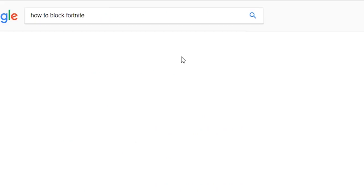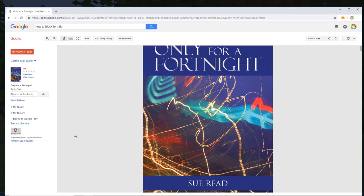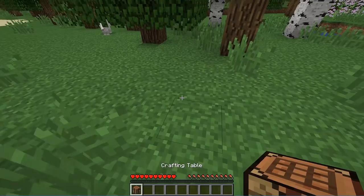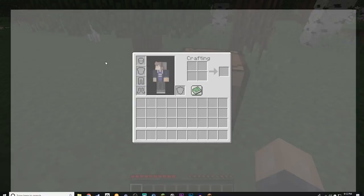You go to more first, then you go to books, then you want to scroll down — only for a fortnight. Now that you've crafted your crafting table, you have it in your hand, and then you give it to a dog. Place it down here — boom, you got a crafting table. What do you do with this?